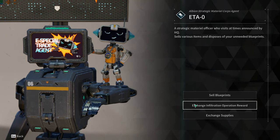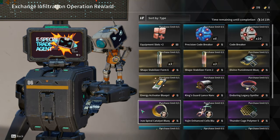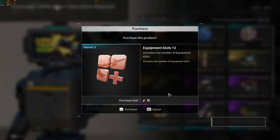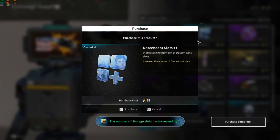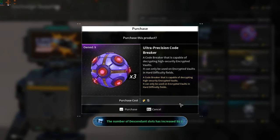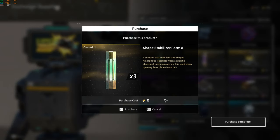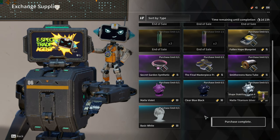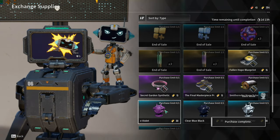ETA Zero is finally here and we finally get to see what this NPC has for sale. I was able to buy inventory slots and descendant slots, which are massive. If you guys don't know, descendant slots can only be obtained by buying them in the cash shop, but now we get to buy them in the ETA Zero shop, which is really nice.